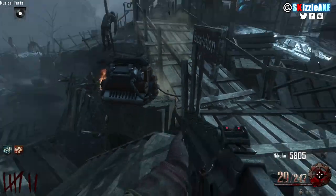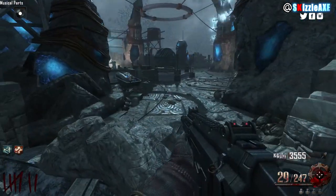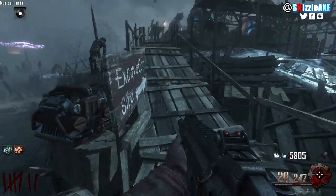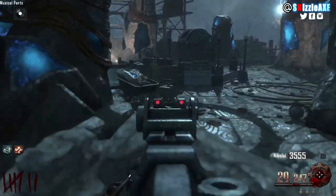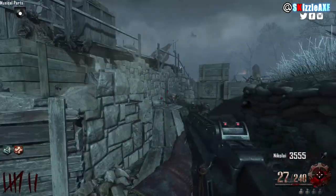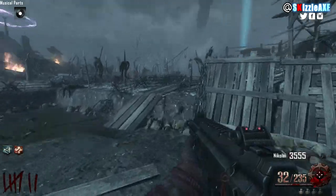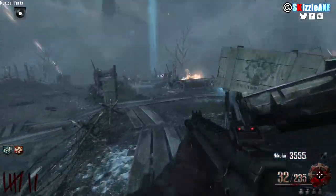There are 3 locations for the black record. It's always going to spawn around the excavation site near the Pack-a-Punch — always around this area. It's either going to be right here, or right here as soon as you purchase this door, very easy to see, or it can be on the flip side near the crates.